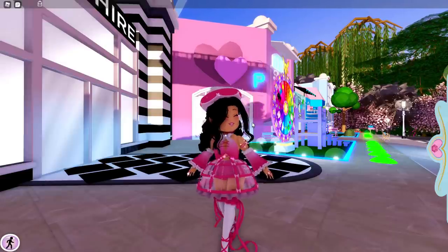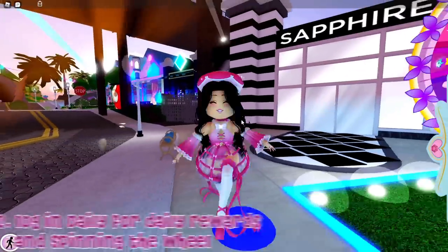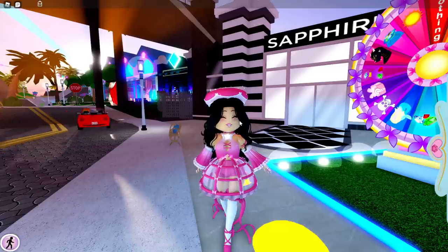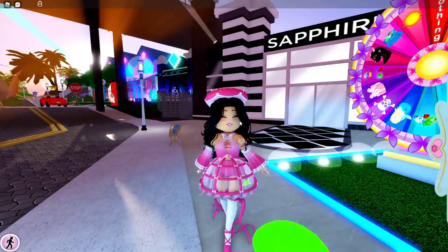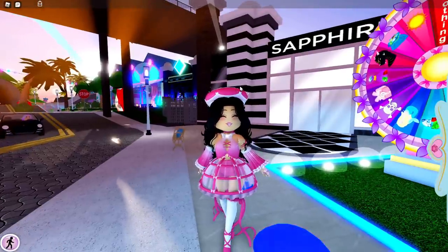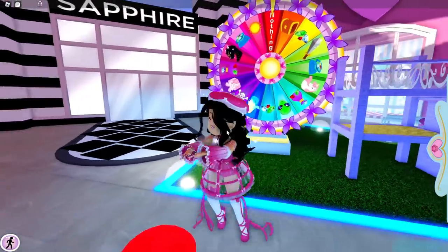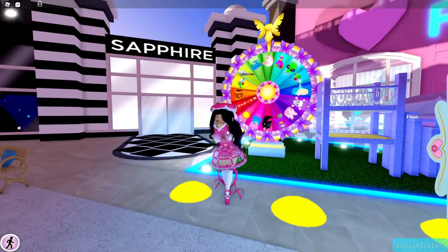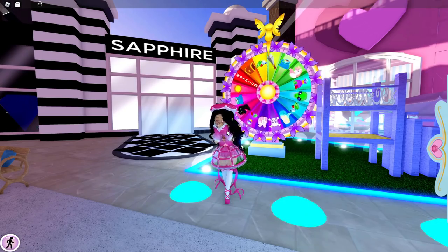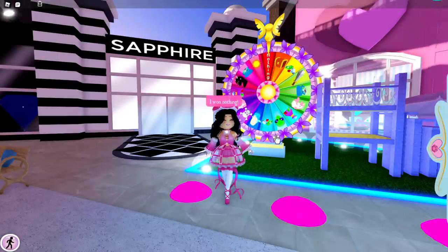The next tip is to log in for daily rewards and to spin the wheel. Everyday login gets you free diamonds — you may break the streak, but you're still going to get diamonds no matter what. For spinning the wheel, I'm going to spin it while I talk because I haven't done it today. It gives you free diamonds — you may not get items, but 300 diamonds is quite a bit. Although you might get nothing like I just did, it's still worth it because you're not going to lose anything like the fountain.